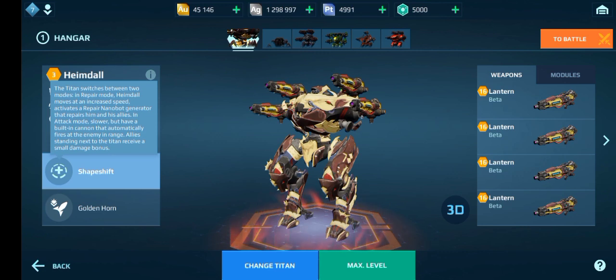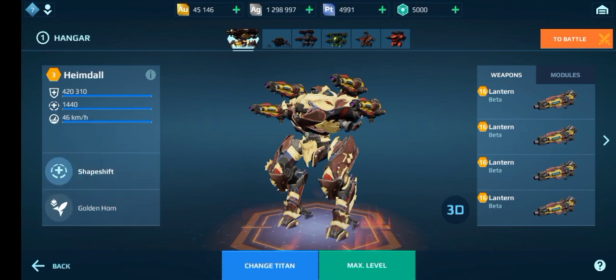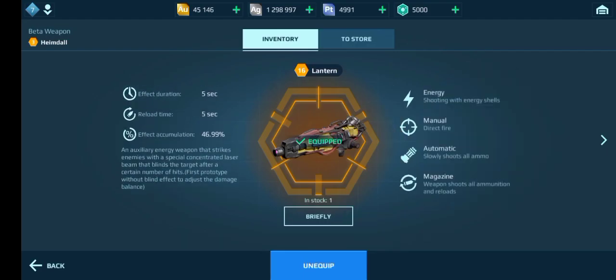I do actually like the idea of this. Also the golden horn — I think it kind of suppresses, like the disposal for the Nodons. We're also checking out a new weapon called Lantern, which is basically just a 600-meter Prisma for titans, and apparently it blinds you.